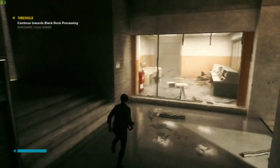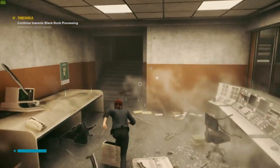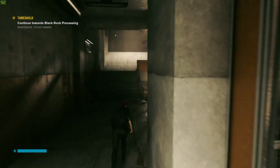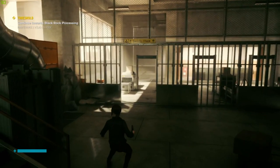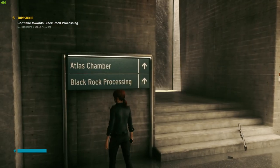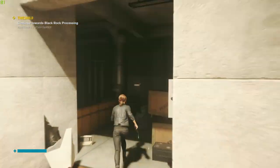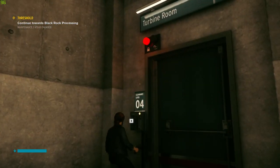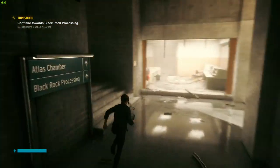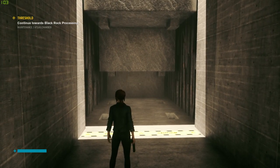Alright, anything to find in here while I'm here? Good on health. That's the way through there. What's up here? Atlas Chamber and Blackrock Processing — which is where I need to go. I just want to see what's through here first. Turbine room, alright. Don't need to go there for any reason at the moment, at least not that I'm aware of. So we'll go here and see what we find.